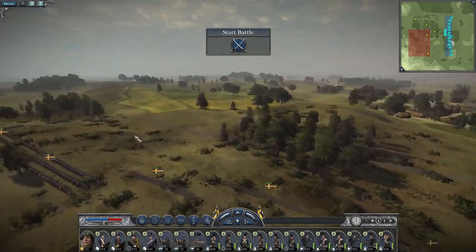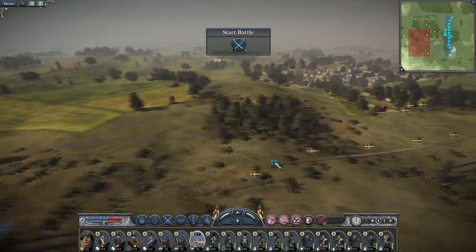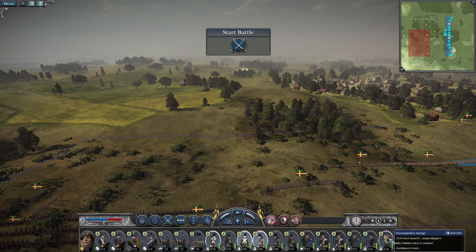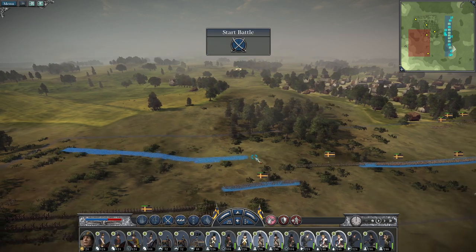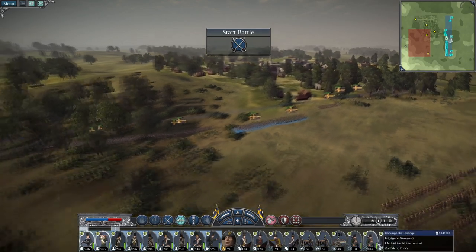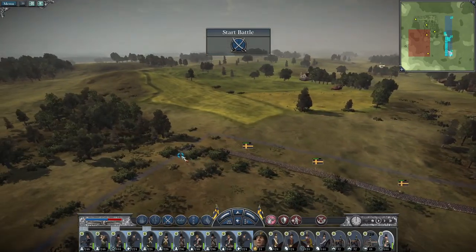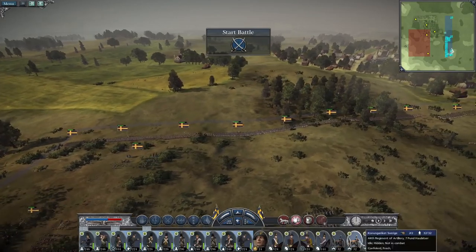I'll stay back here. I want to put most of my actual infantry, including my grenadiers, out in the open field because the city itself is going to be screened by my foot guards, backed up with some light infantry. A foot jaeger is going to go around on the left. Howards is going to follow up the main line.